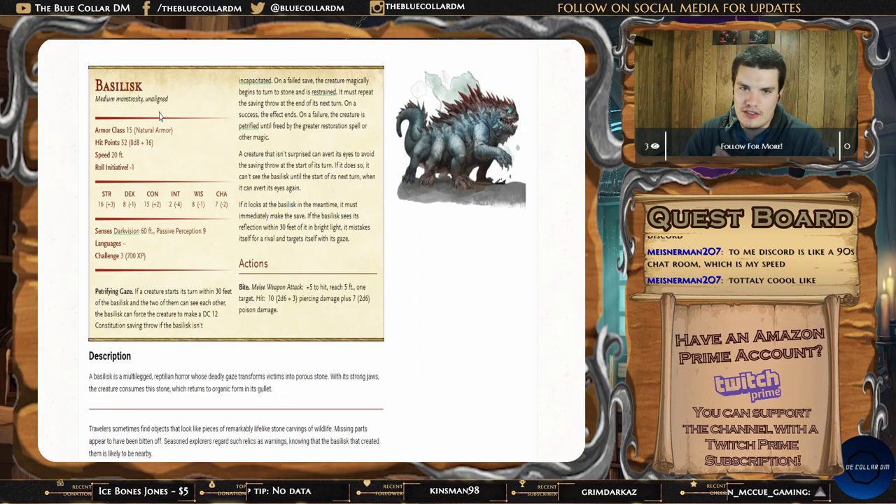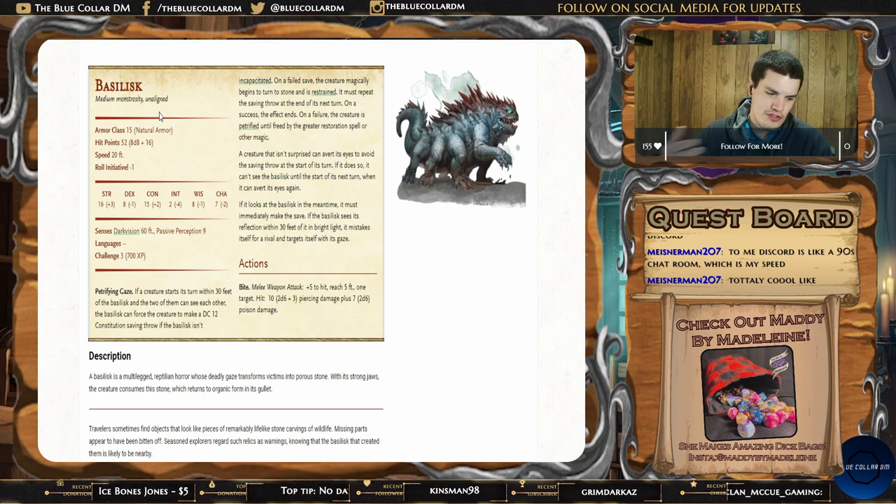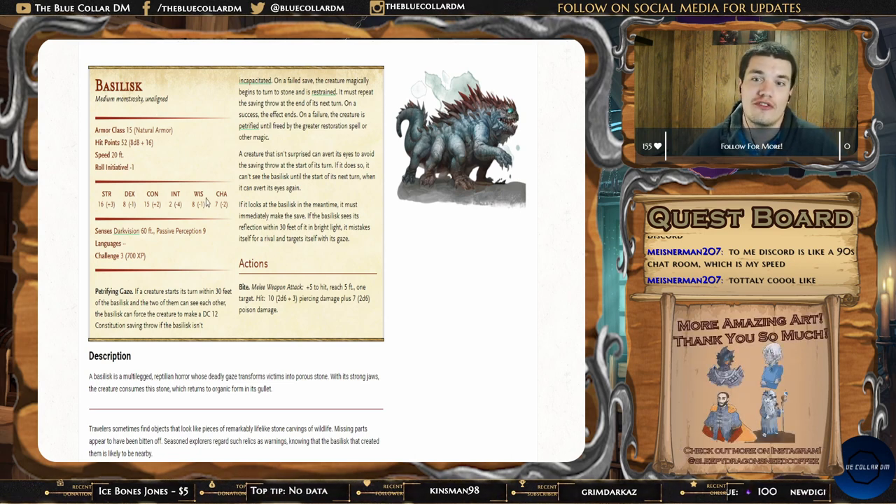When you look at the Basilisk here, we've got a challenge rating three creature. You normally would think, oh okay, challenge three creature, not that big of a deal — like you can stick this up against a four-person group of level threes, not such a big deal. But that's the place where a lot of Dungeon Masters actually get a little tripped up, especially with a creature like the Basilisk. One of the DM tips of the week was to read through your stat blocks to make sure you're not overshooting it in the encounter. The Basilisk is a great example of how, if you don't read your stat block, you could actually TPK your party without even realizing it.